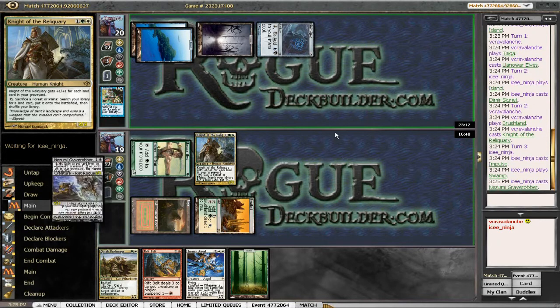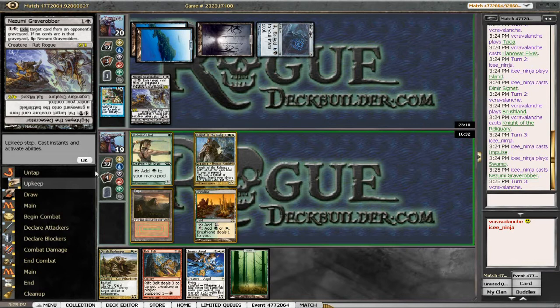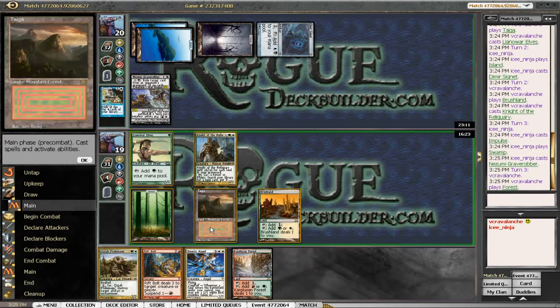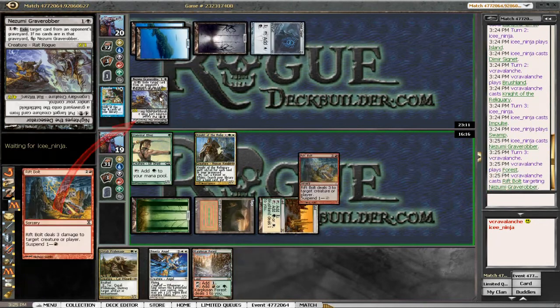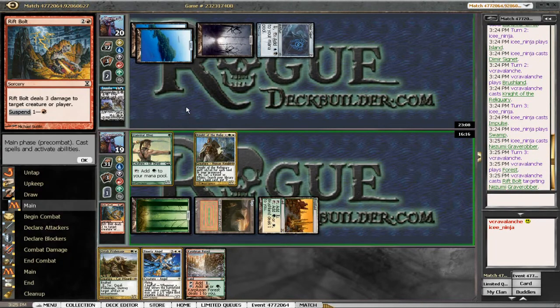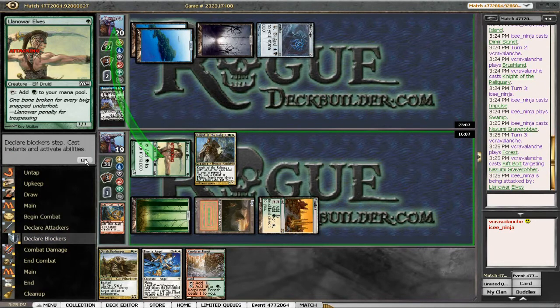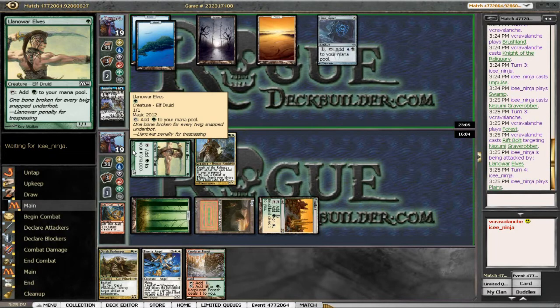A Grave Robber next — target card from opponent's graveyard; if no cards are in that graveyard, flip it. He's a pain in the butt. Maybe we'll just Riftbolt this turn instead. We can still sack the forest after we use it, so we'll go ahead and Riftbolt the Grave Robber. Attack with the Llanowar Elves, and during his turn we will kill off our forest to go get a second white source for Merry Angel.